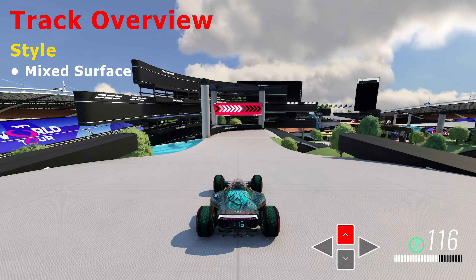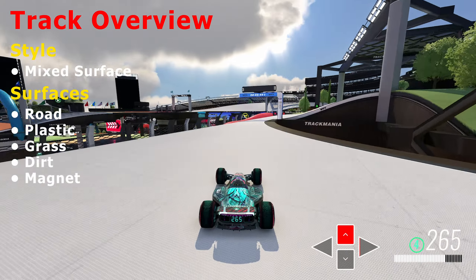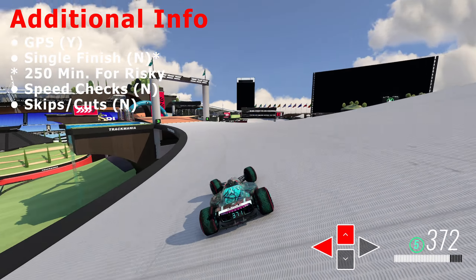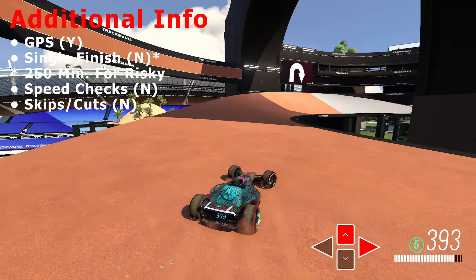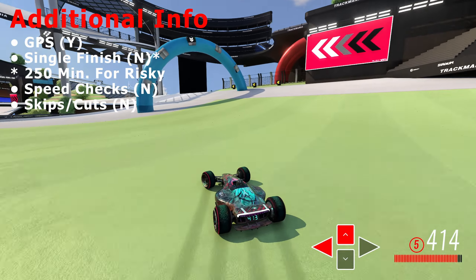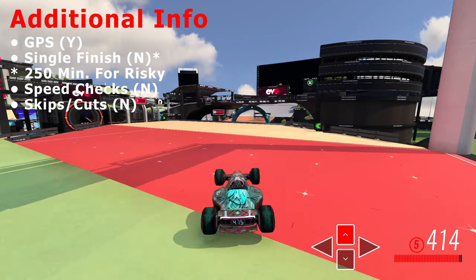Revel is a mixed surface track made from road, plastic, grass, dirt, and there are also magnet blocks. The track contains both a risky and non-risky finish, with the risky finish needing about 250 minimum speed to reach. You can reach the risky finish with a standing respawn at the final checkpoint, and I would recommend this over the safe finish, as taking the safe finish in this scenario will cost you an additional second.